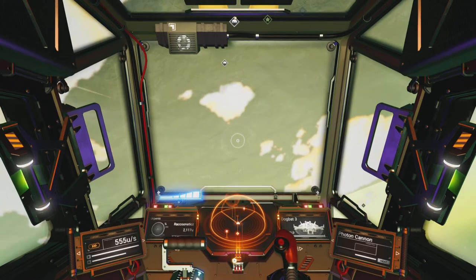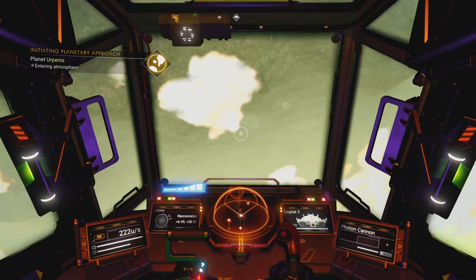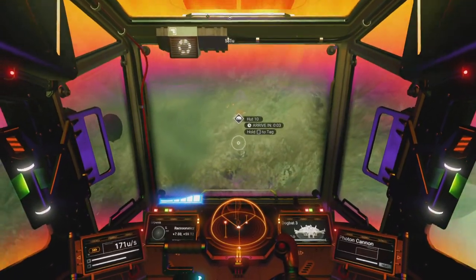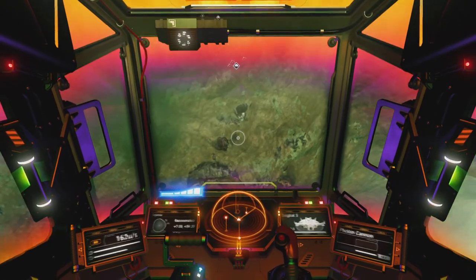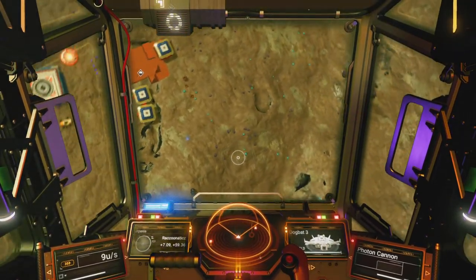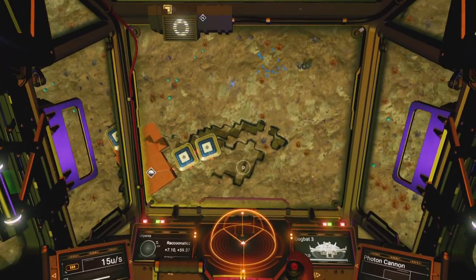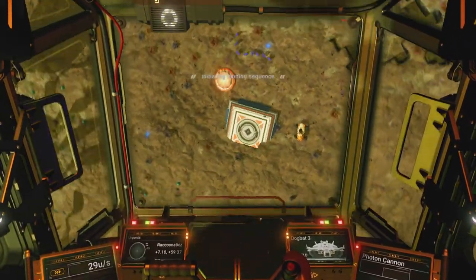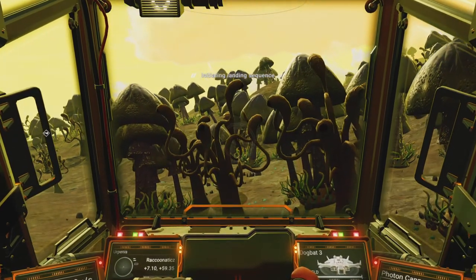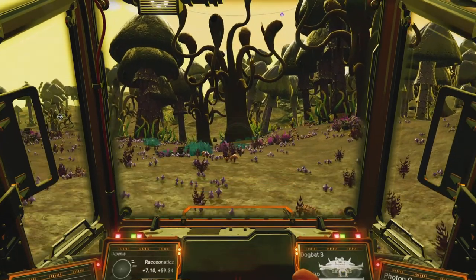As you fly in, you're going to see mushrooms appear. It's coming in a bit sharp here. Where is the landing pad — okay. So we have mushrooms. There are lots of mushrooms on this planet.